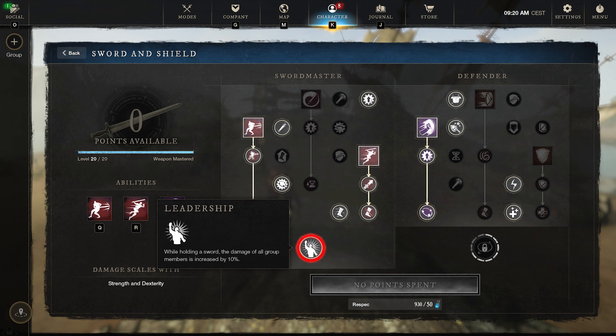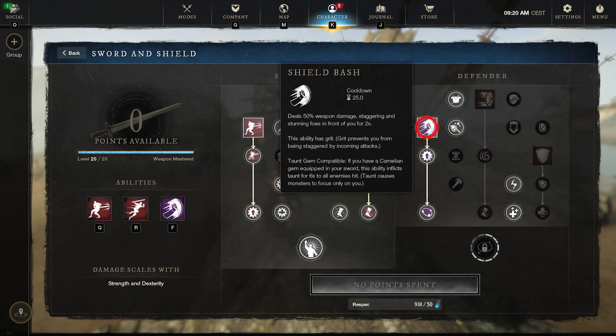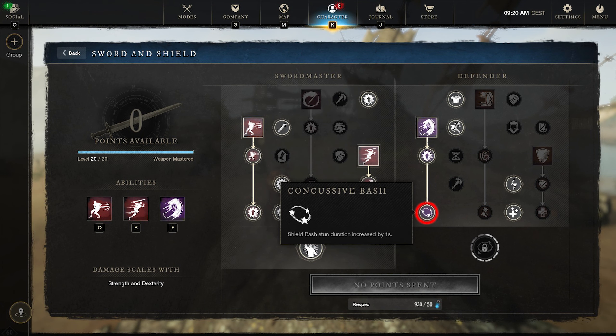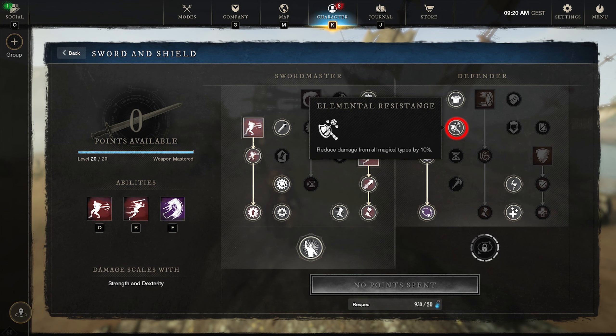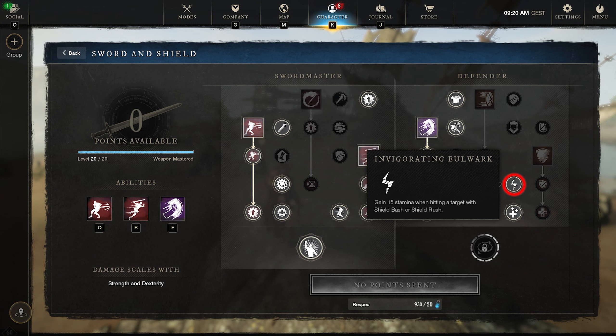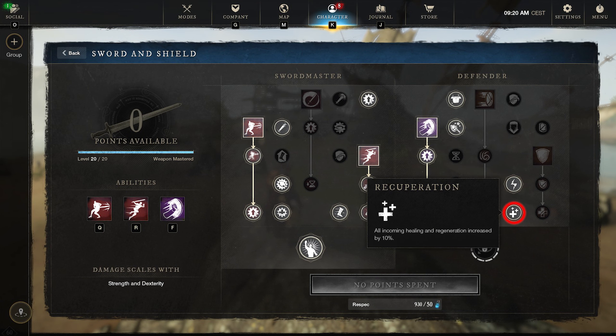And then we're going to choose Leadership for that 10% increased damage. Next up we've got Shield Bash — this is going to be your stun. We're going to upgrade this so we can get to the next one, which increases your stun duration by 1 second. Then we're going to get Elemental Resistance to reduce damage from all magical types, Sturdy Shield which grants 15% additional physical armor, Invigorated Bulwark which gains 15 stamina on a Shield Bash, and Recuperation which increases all incoming healing effects by 10% — that's going to be huge.